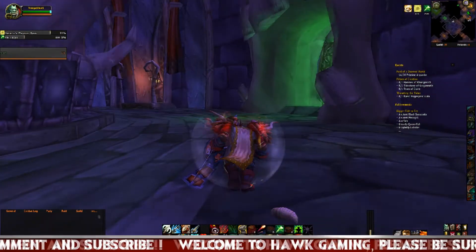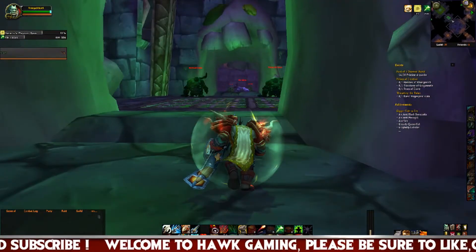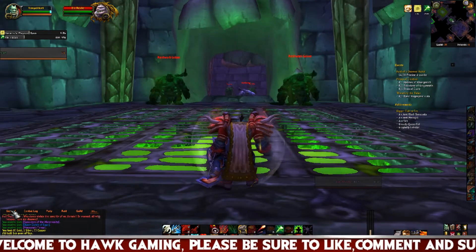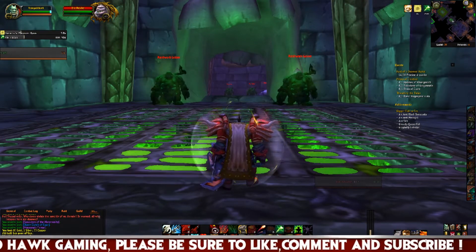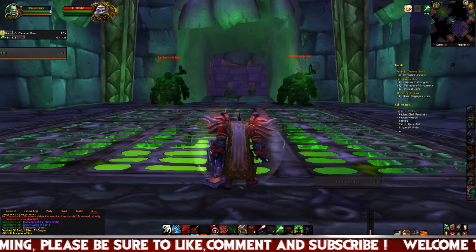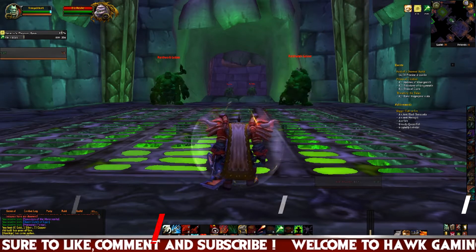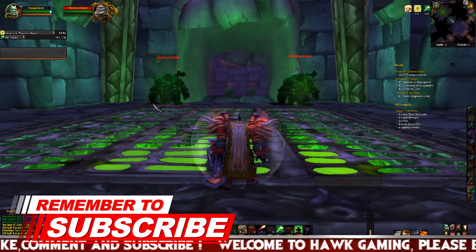Molten Core is a level 60 raid with 10 bosses, and it was the location of much of the top gear in the game. This was a 40-man raid, all of which had to be attuned — all 40. No one could be inside if they were not attuned. Also, this was a weekly reset.